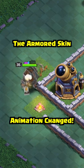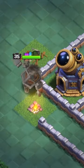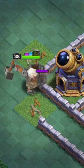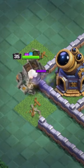But in the Clash of Clans summer update, the Armored Battle Machine now leans into his target and the right arm does a 360 degree rotation to slam the hammer down on his target, which I think looks way better.